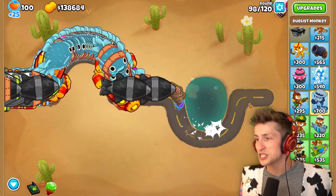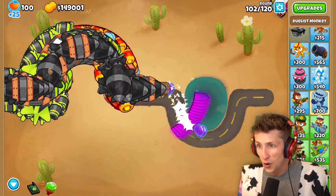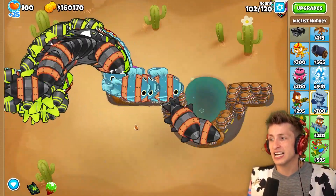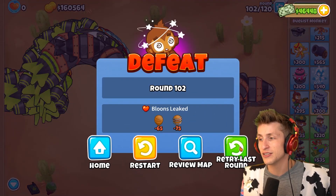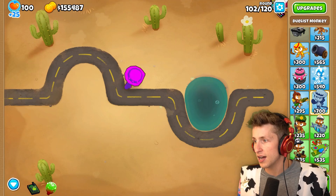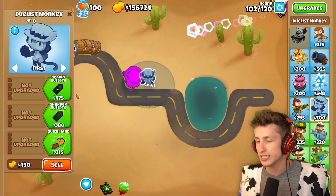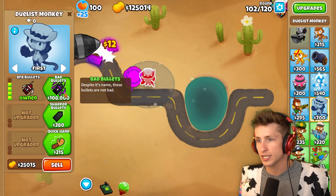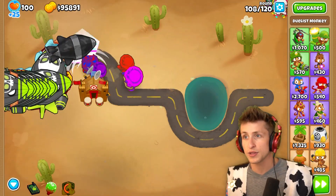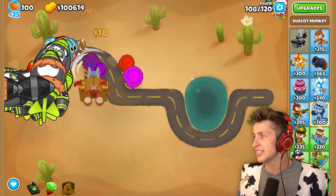I just sent so many rounds — can he deal with it? Oh my gosh, look at all the DDTs and ZOMGs! I definitely underestimated this guy — never mind, this guy's pretty amazing. Actually, I literally just lost. So the Paragon's good but definitely not strong enough to deal with everything. Can we get other T5s — will it let us get him back? He's definitely not as powerful as some of the other Paragons that we've run into, which is a little bit sad.